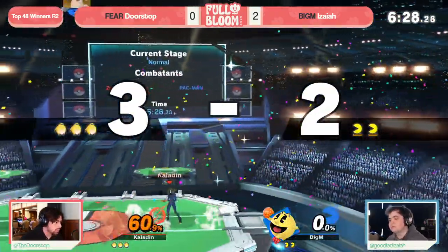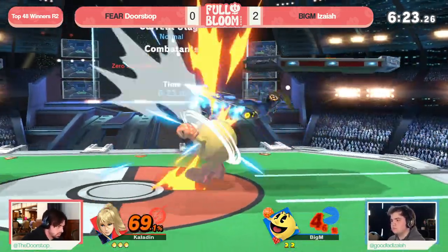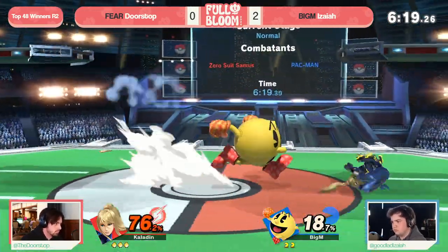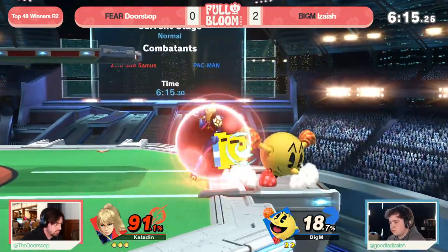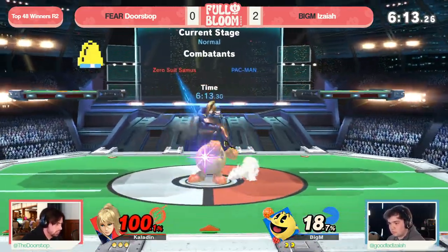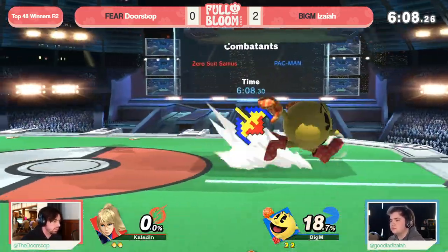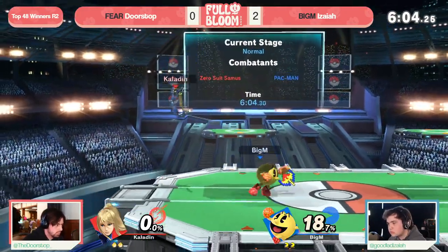And now forward air back here — exactly what we're talking about — pioneering the kill confirm and able to pick up a really early stock for it. So now Doorstop getting to start off with a lead again, but down 2-0, having to complete a reverse 3-0 in the first round of top 48. You do not want to have to make the losers run because that is a long and grueling day — the ultimate top 8 does not start until 7 PM, an all-day event for Doorstop if he ends up in that losers run with almost no breaks.